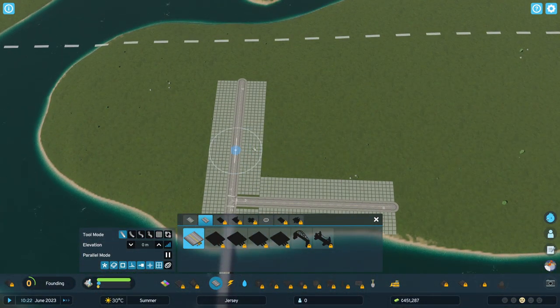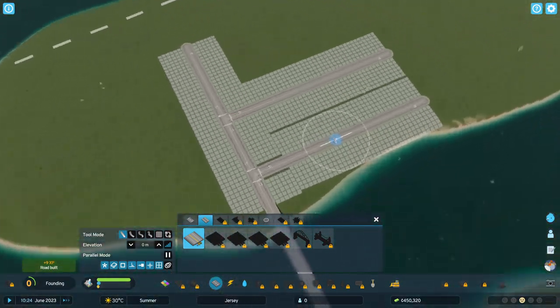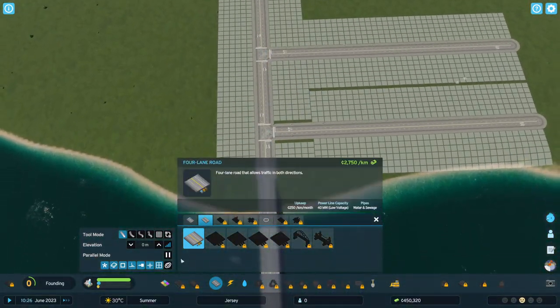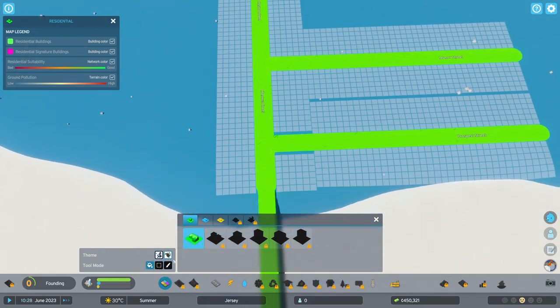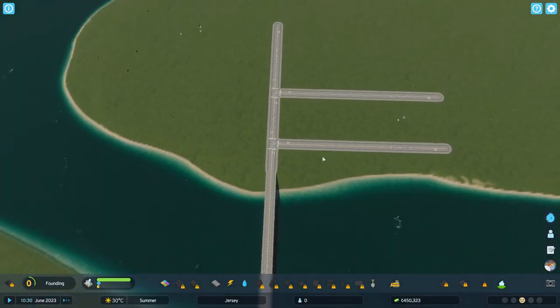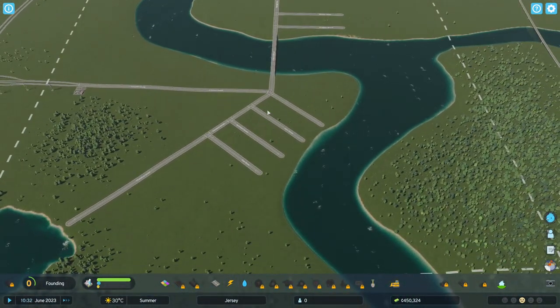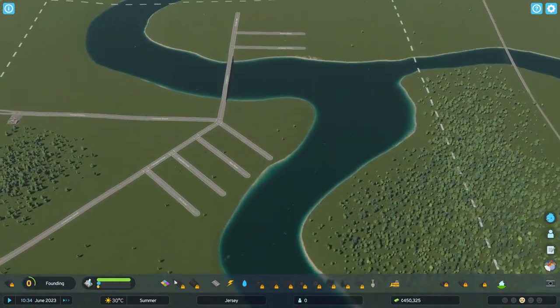We probably want to get this in there. We're going to try and leave this part of the road clear. We probably can't have no zones — we can zone, select an area to fill in. It's going to be easier when we get going. So that's going to be industrial, that's going to be residential, and over this side it's going to be commercial.